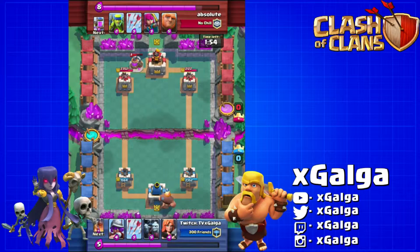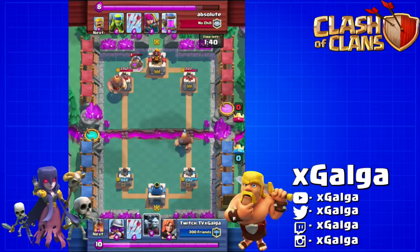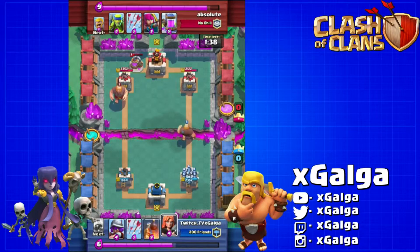We go ahead and drop this giant off, and now we're just waiting for our elixir to build back up and see how he tries to counter us before we decide what method we're gonna use to continue to push this lane. We see he drops a giant — we're still at a decent elixir advantage even though he has that pump.